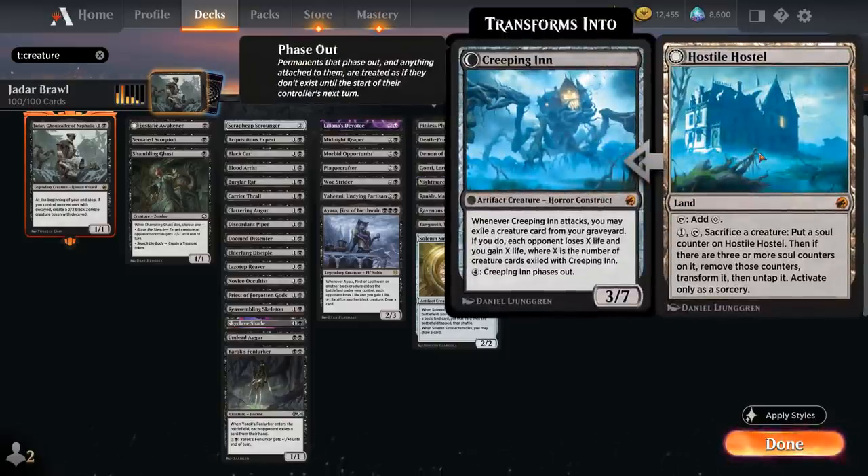We also have Hostile Hostel, a land that can pay mana and sacrifice a creature to put a soul counter on it, and if it has 3 or more soul counters it transforms into Creeping Inn, a 3/7 land that can phase out for 4 mana protecting it from removal. When it attacks we can exile a creature card from our graveyard, and then the opponent loses X life and we gain X life where X is the number of creature cards exiled with Creeping Inn.